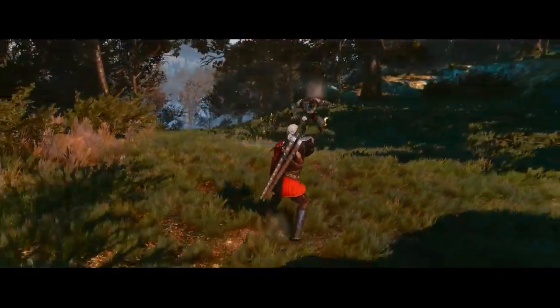With the werewolf, a bomb filled with silver powder will take away his regenerative abilities. This will make it much easier for the player to defeat him after.